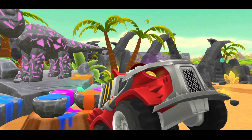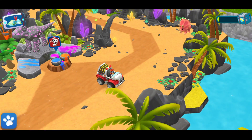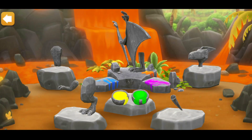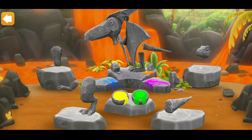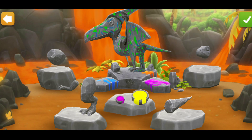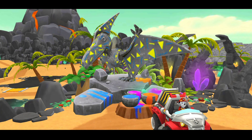You did it, pup! Nice one! Want to change the body? Looks amazing! Do you want to paint it? Tap the statue to modify its pattern! You can also change the colors by tapping the balls! Right on, pup!